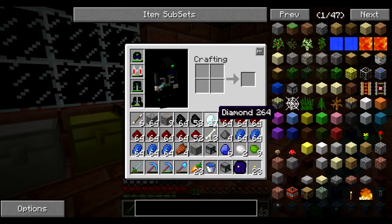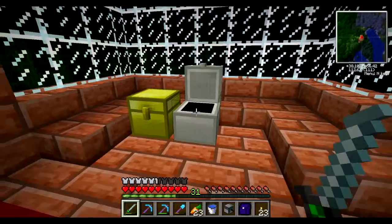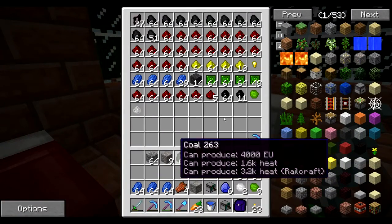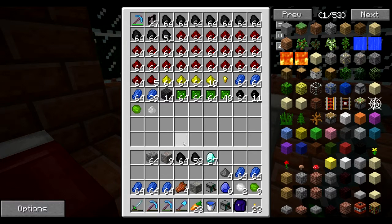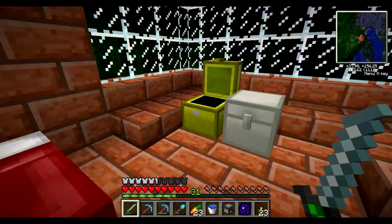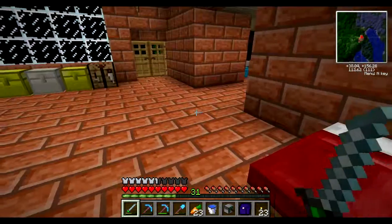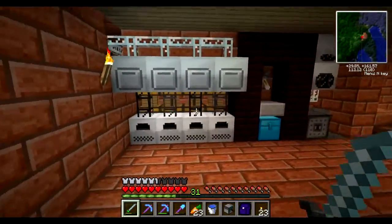Welcome back, guys. Look — diamonds. I got lots of them. So for the most part, this is going to be continuing off of last episode. We do still need to make the rock crusher, as well as the clay thingamabob — I don't know what it's called. But I don't really know what we're going to use all of our diamonds for, because I literally have 64 now.